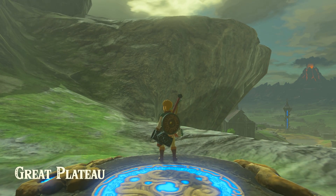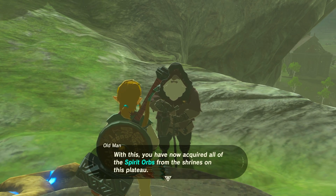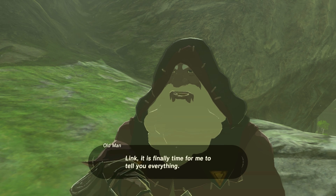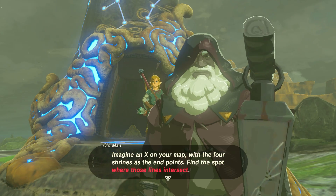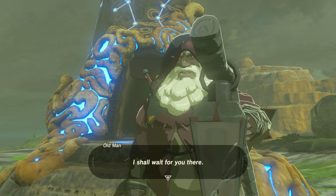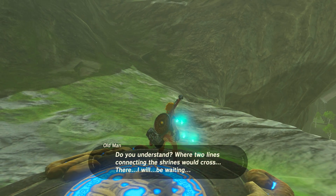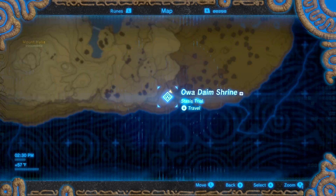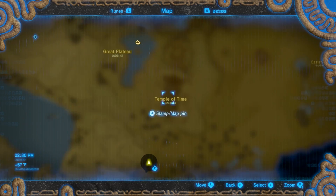This is the time for some story stuff to come in. He glides in — with this, you have now acquired all of the spirit orbs from the shrines on this plateau. Extraordinary. That means it is finally time. Link, it is finally time for me to tell you everything. Imagine an X on your map with the four shrines as the endpoints — find the spot where those lines intersect. I shall wait for you there. The intersection of the shrine lines all lead to the Temple of Time. So that is where we're going to go.